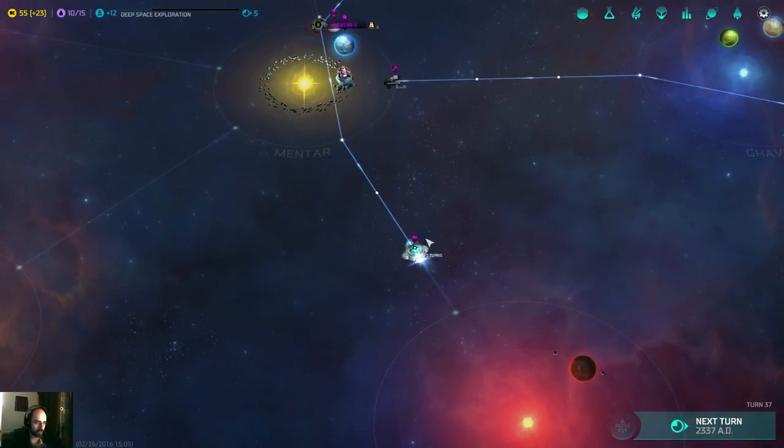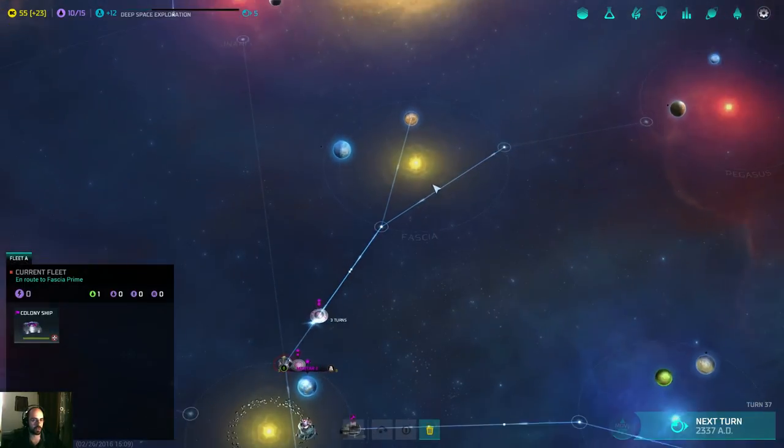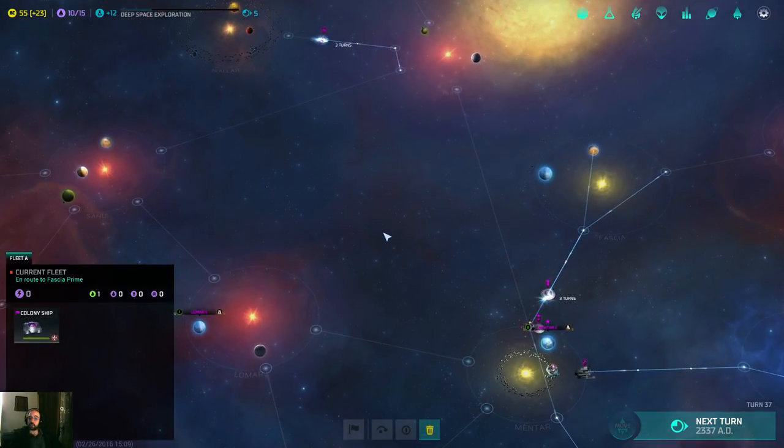I'm still gonna have my colony ship in seven turns to arrive at Fashe Prime. So yeah, so far everything is going well on turn 37. Thank you guys for watching — I hope you guys have enjoyed this playthrough, and I'll see you guys next time. Cheers!